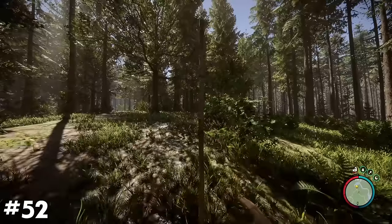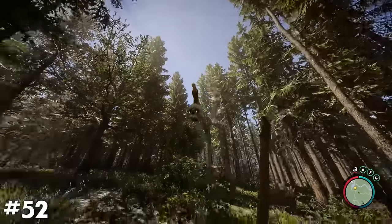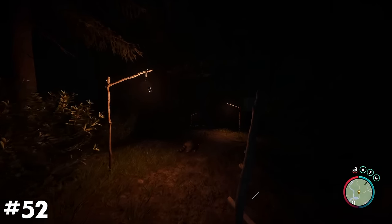Create lampposts along pathways with the use of sticks and hanging skull lamps — a cool yet simple way to spice up the areas in and around your base.